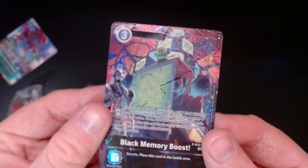Alright, here's the green memory boost - oh, the black one, sorry, I don't know how to read. And here's the green with Kabuterimon. It's not going to focus - oh, magically I did it. Oh geez.